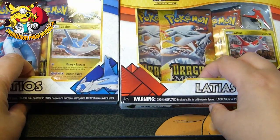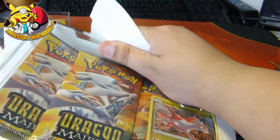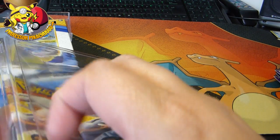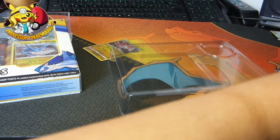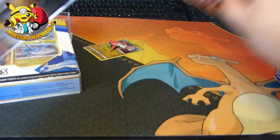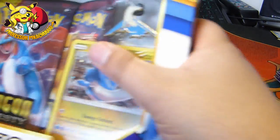So we've got a Latios and a Latias box. I'll quickly show you what's in each box just in case you've forgotten, because they were released back in October — and actually I think this is the first thing I ever bought from Pokémon. So we've got the Latias promo. Oh my god, I've just dropped the coin — not the coin, the badge. Three Dragon Majesty packs.